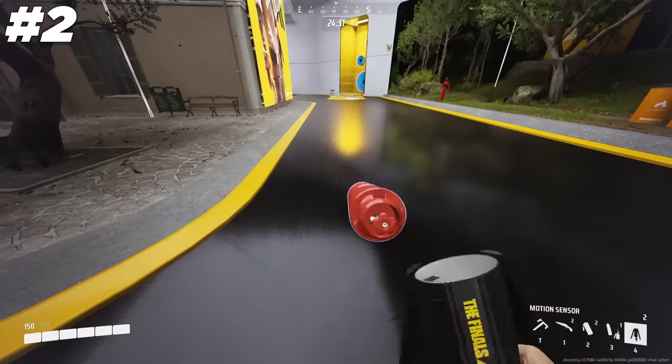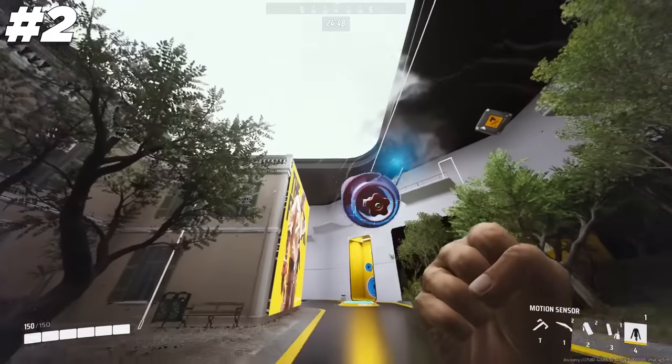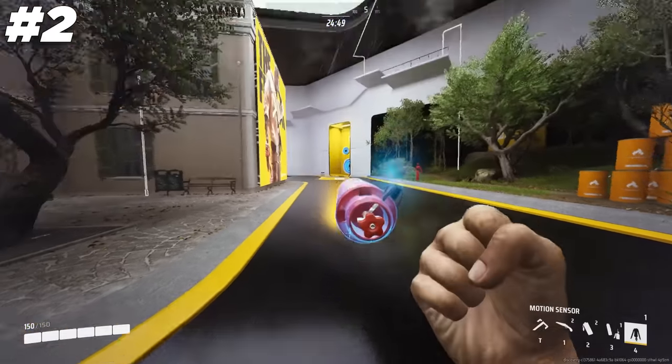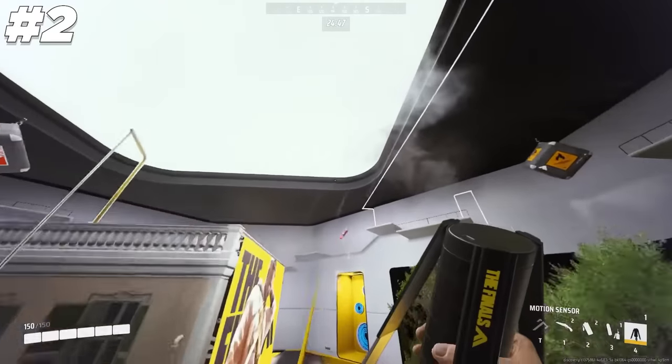You can throw the red explosive canister and immediately grapple it to go zooming across the map. To pull this off, all you need to do is stick a motion sensor onto the canister and then you are free to grapple to your heart's content.